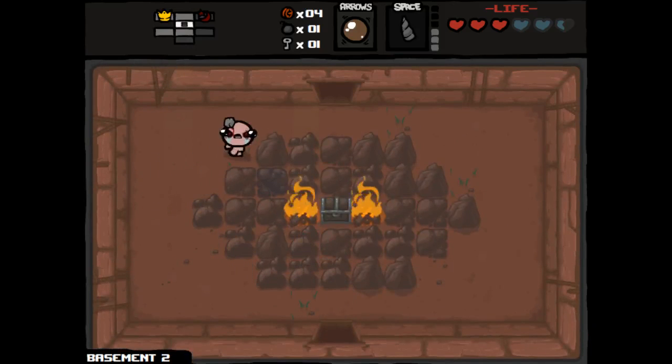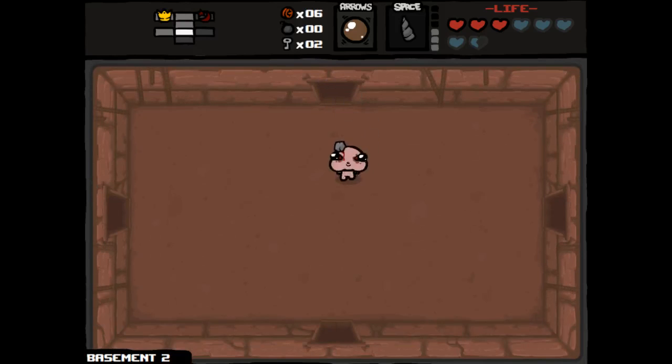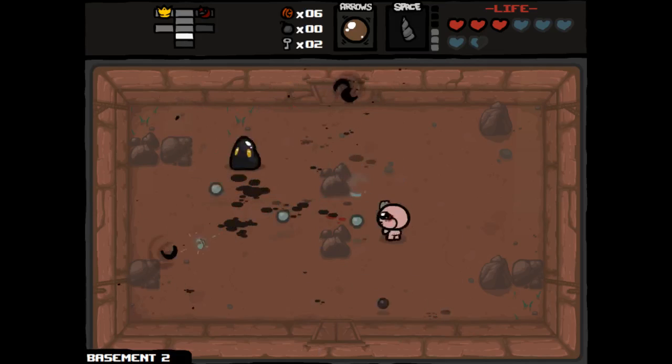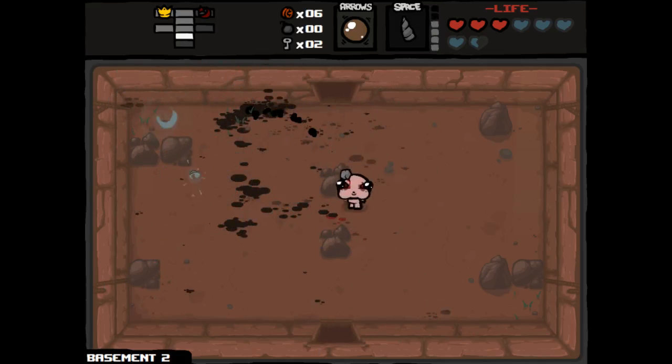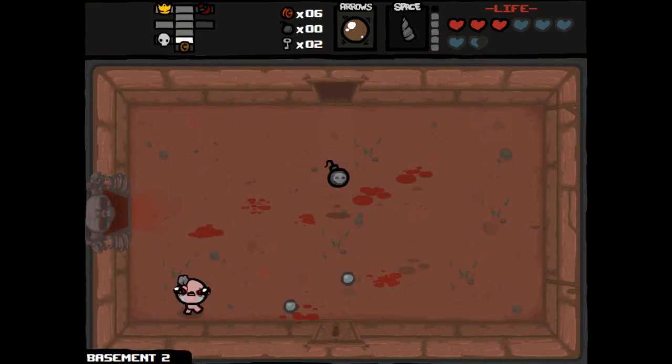Let's go ahead and blow up this rock. Two more Spirit Hearts, that's awesome. Let's also shoot out that fire so we can get into our item here — two more cents and a key, excellent. I like when we're sitting on health. Having those Spirit Hearts is definitely helpful. We'd like to have a couple more bombs. Let's go ahead and see our boss.